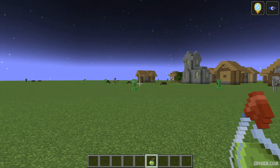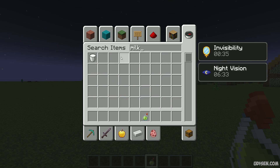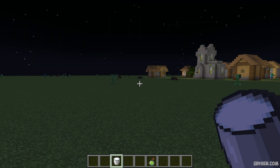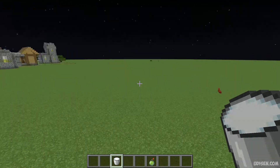But if you use toggle bright mode, and deactivate the night vision effect, then activate the gamma bright mode, everything becomes very bright.